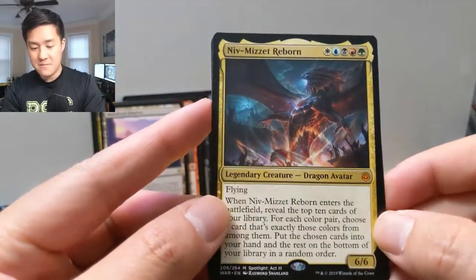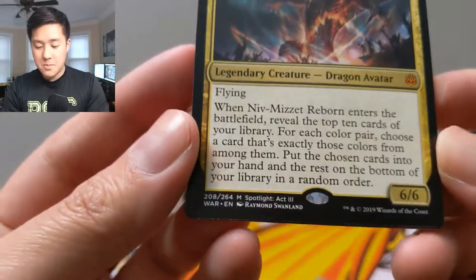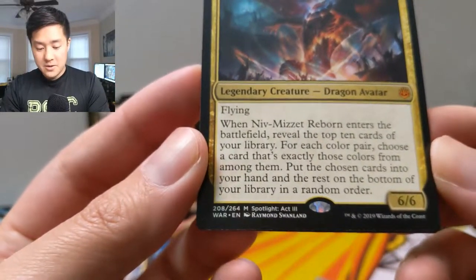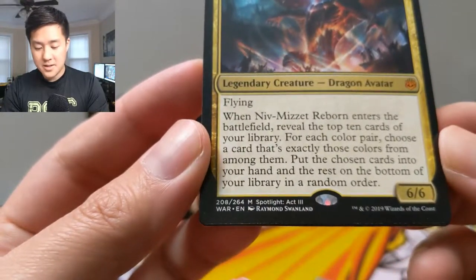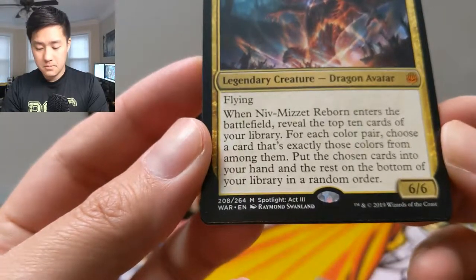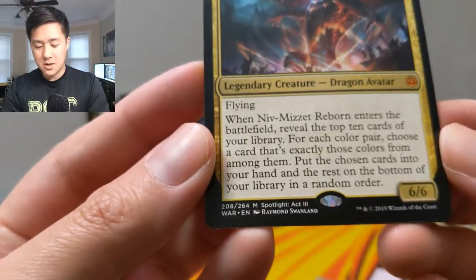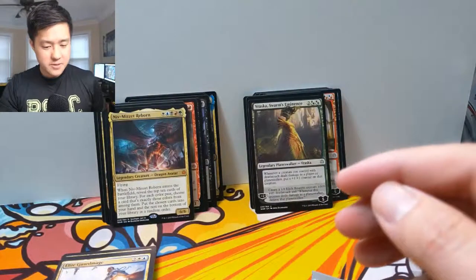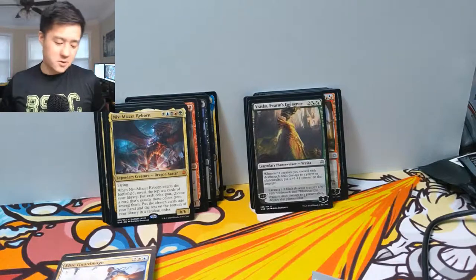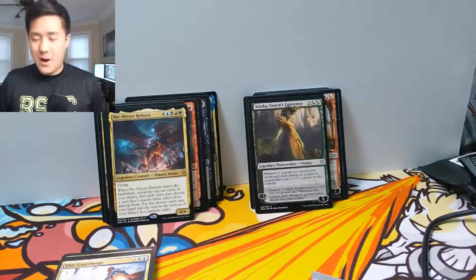We got a mythic — Niv-Mizzet is back! Dragon Avatar for one of each color mana, six six flyer. Enters the battlefield: reveal the top ten cards of your library. For each color pair, choose a card that's exactly those two colors from among them and put the chosen cards into your hand — so basically you get a bunch of gold multicolor cards. This can be an insane card-drawing engine potentially, but that'd be tough to build around all those different colors.